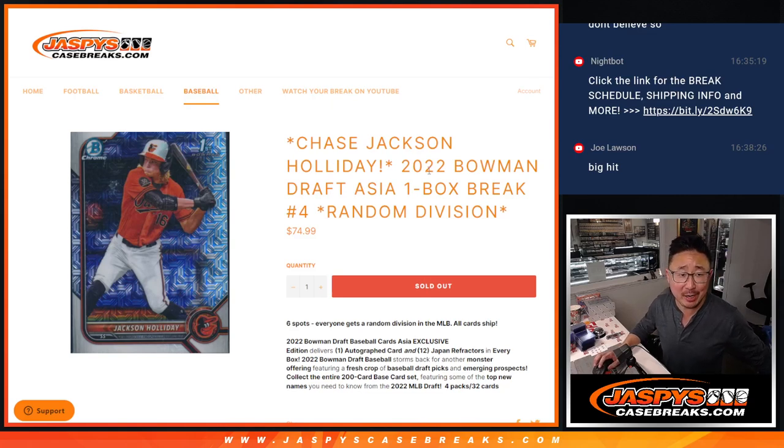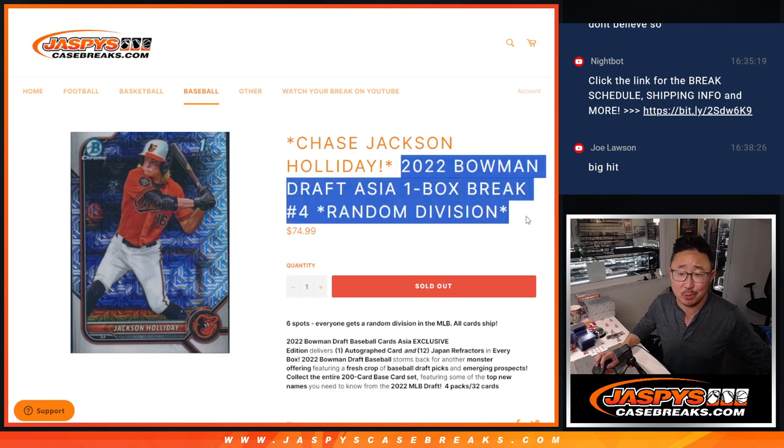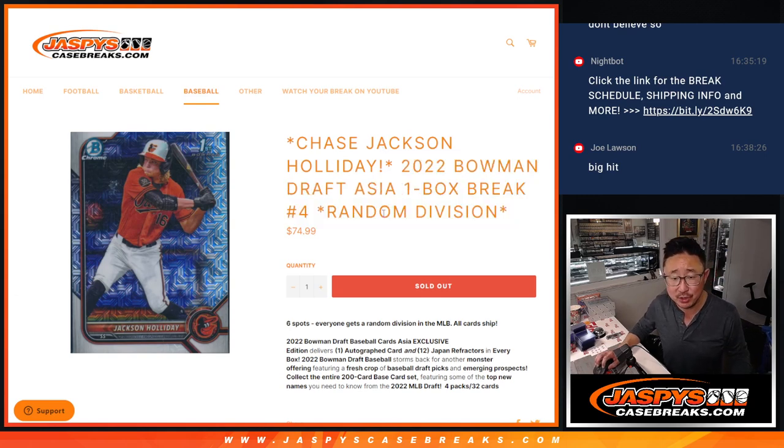Hi everyone, Joe for JaspiesCaseBreaks.com. In this video we are going to be prospect hunting. This is 2022 Bowman Draft Baseball Asia Edition, random division number four, Jackson Holiday hunting among others, and these Asia — what do they call them, Japan refractors or something like that? That's what we're looking for.